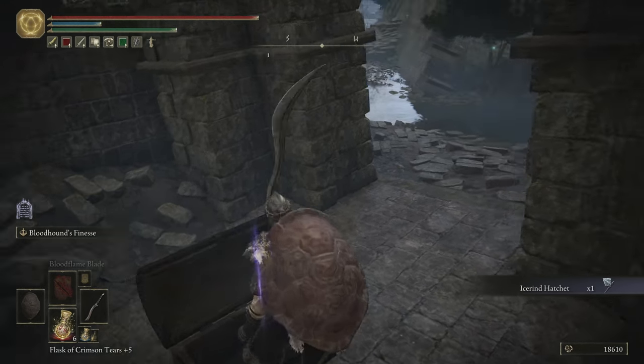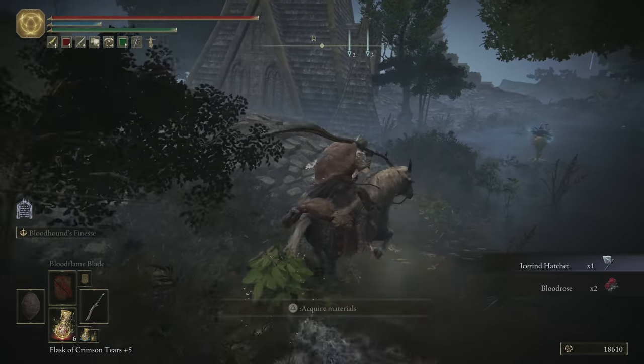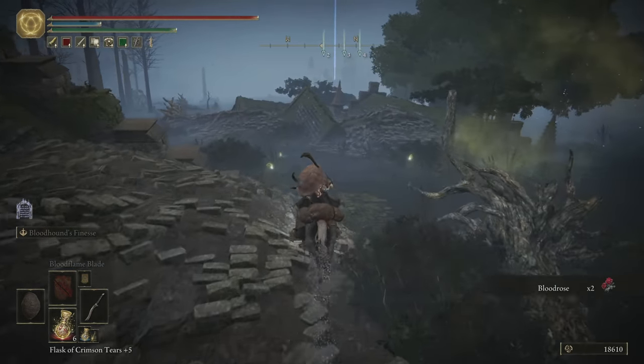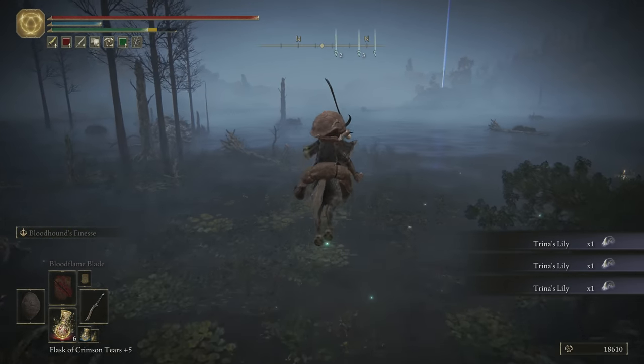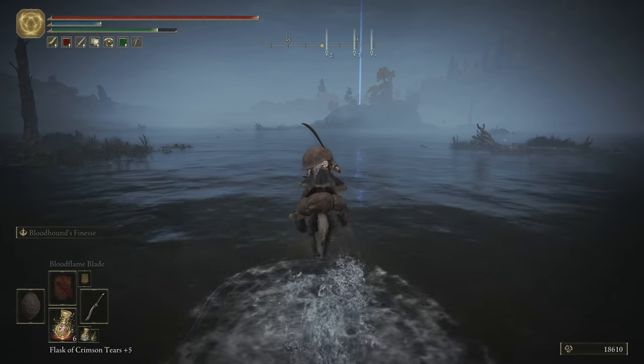This is the Ice Rind — a pretty nice one-handed axe. It has that Hoarfrost Stomp skill that we picked up in the previous episode. So if you want to dual-wield axes and have Hoarfrost Stomp, well, there you go. Besides that, there's lots of Latinia's Lilies and Marika's Lilies here, but it's just stuff you pick up on the ground. There's no real loot loot to get.